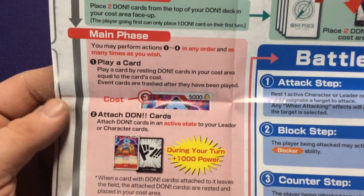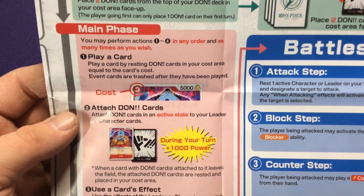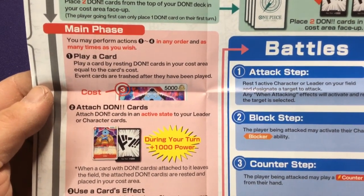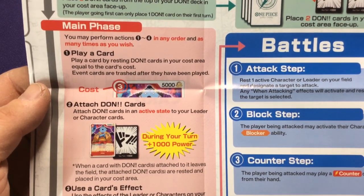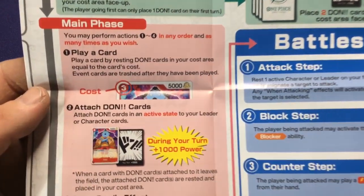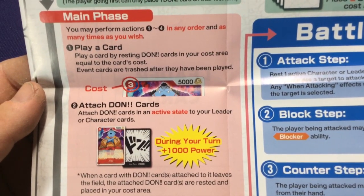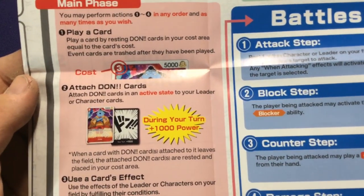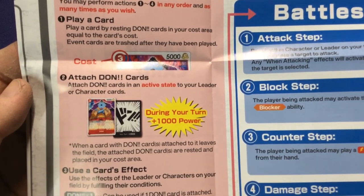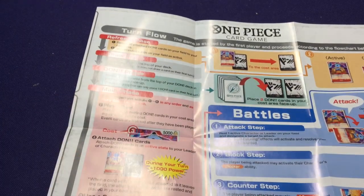In your main phase, you can perform one through four actions in any order as many times as you want. You can play a card by resting Don cards in your cost area equal to the cost. So if a card costs three, you turn three of your Don cards from upright to horizontal to use them. Event cards are trashed after they're played, so character cards go into your character zone. You can also attach Don cards in an active state to your leader or character cards, which gives them 1,000 power — it's where the game gets really interesting.